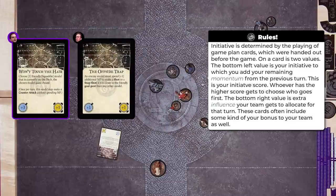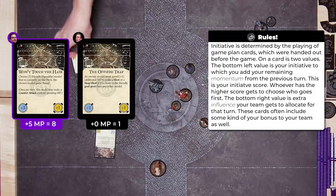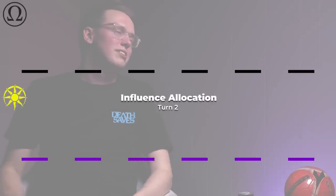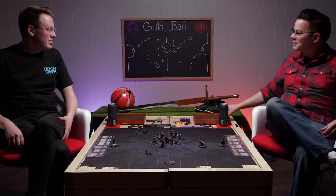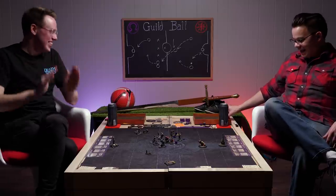Going into turn two — this is probably as best case scenario as I can ask for. Scott has done next to nothing to my team. I've already scored once, and I've got Mist set up where I can see the opportunity to get goal two. Three, two, one — shpinka. I knew you were going to go low, so I went low to get an extra thingy. I am going to choose Mist. Mist has poised. You're going first — you allocate influence first.